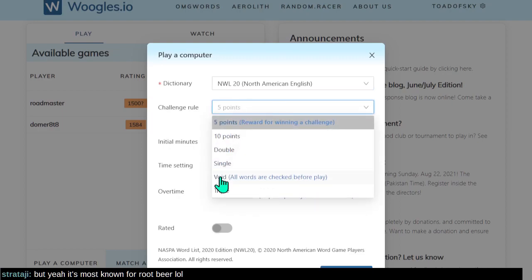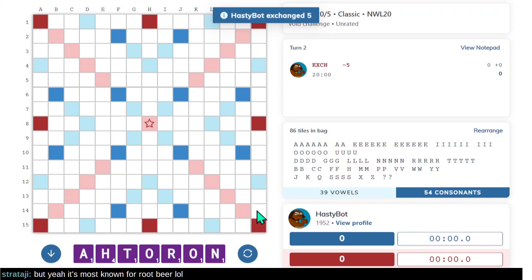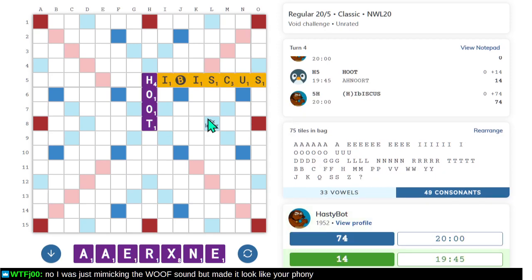Let's pick the challenge rule where I can try out words. Maybe do better this time. It exchanges again on turn one — it knows something's up. Let's do this unorthodox opening. Oh well — clearly what I opened with opened for HIBISCUS. That was a risky play; if only I'd seen HIBISCUS, maybe I would have thought twice.